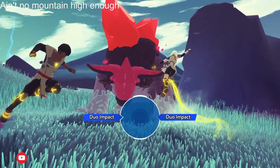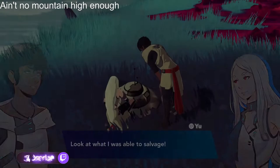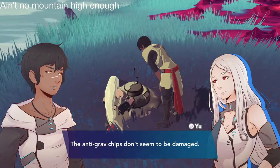For the 'Ain't No Mountain High Enough' trophy, shortly into the game you'll reach the islet Gaiatai. Here you'll fight a large creature, and after defeating it, gain some anti-grav sticks and the radar. This radar lets you see what islets you're on.